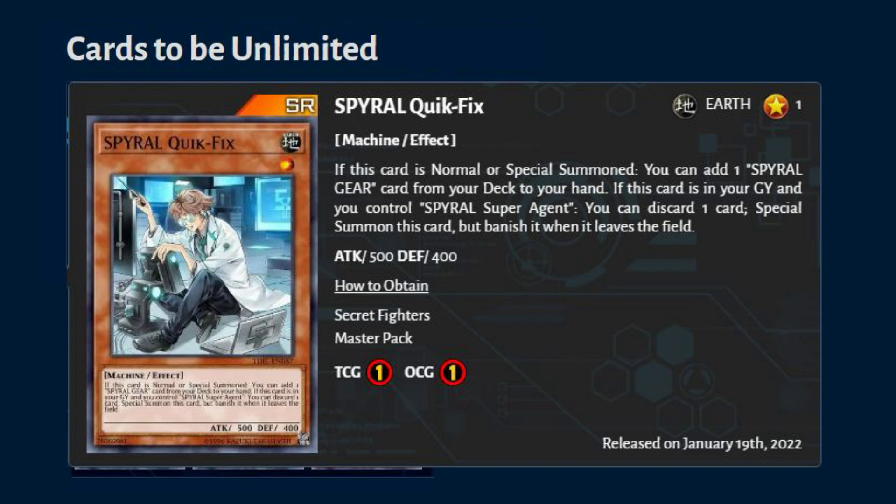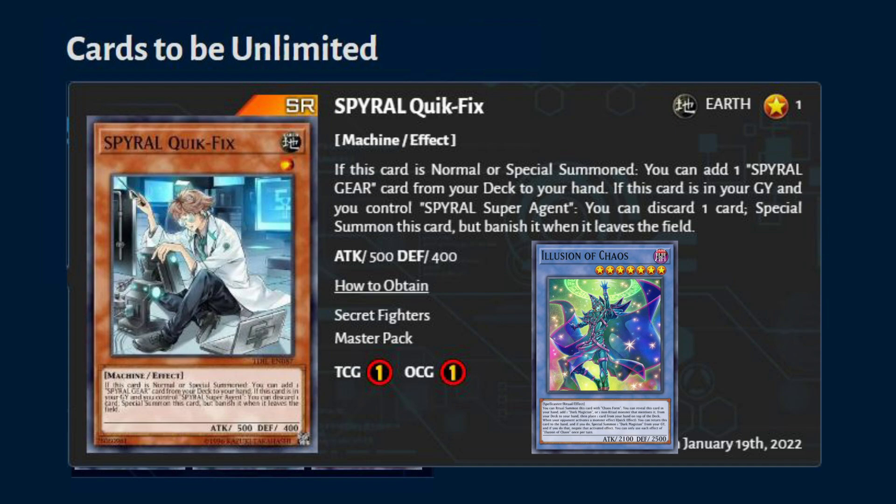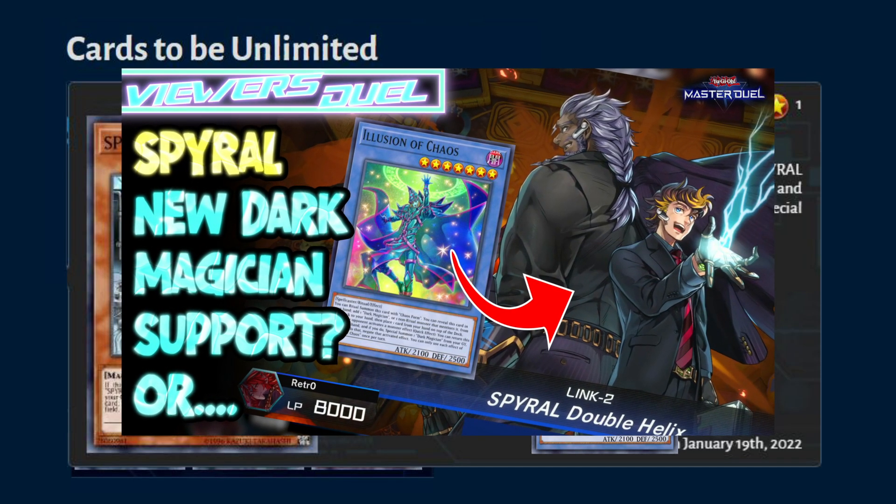They've unlimited the key card of the deck that used to be tier 0 in TCG and OCG. Spiral also got a boost from the recent dark magician structure deck — the card illusion of chaos is the one that boosts the consistency of the spiral deck. If you want to know how this deck performs, you can check the video linked at the top right corner.